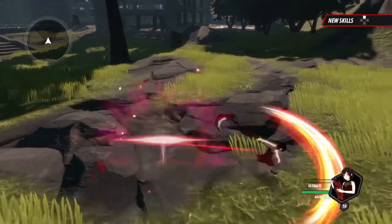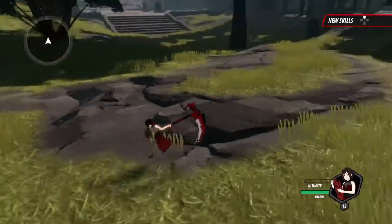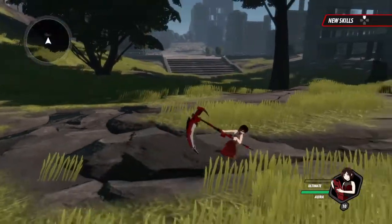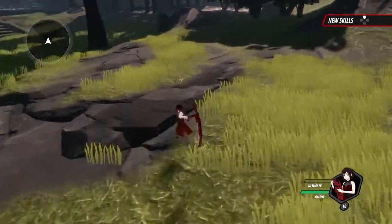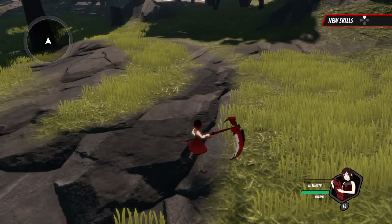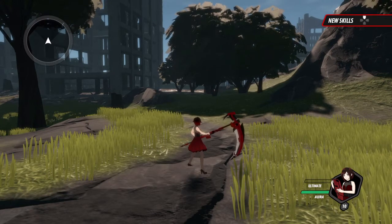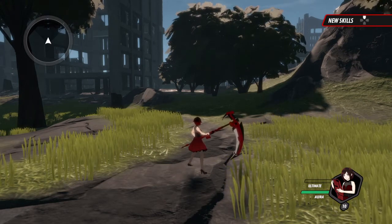Her light and heavy is pretty good, but it's not the best. Her light, light, heavy pretty much just pulls enemies closer but also does a lot of damage, so it's very worth it. Her best attack besides her ultimate is light, light, light, heavy — you put your slice into the ground and then pop it out. It sends a shockwave all around you and kills a lot of enemies around you.